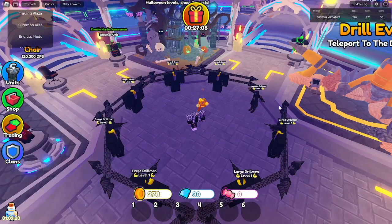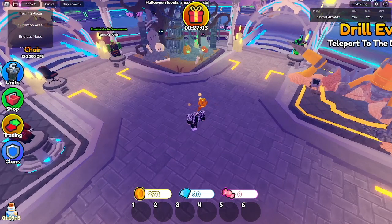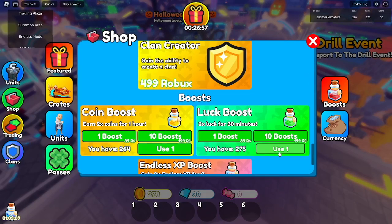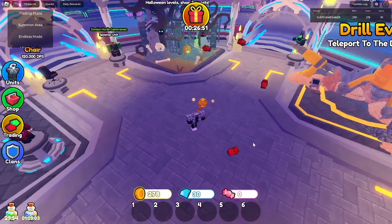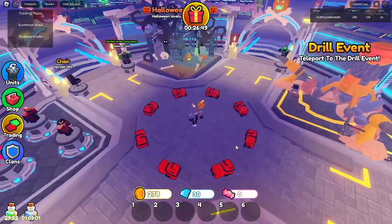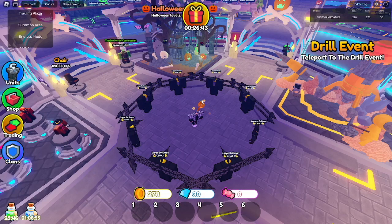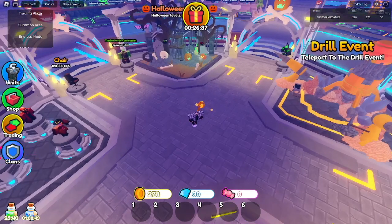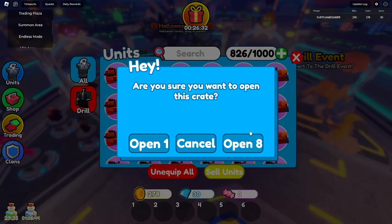I got the assassin! But why does it take like 10 years for the crate to open — you think it's the ultimate and then it's just an assassin. Let's see if we can get another assassin or ultimate. We got another assassin. This time I'm just going to hide and see if that gives me any better luck.